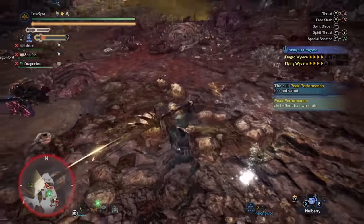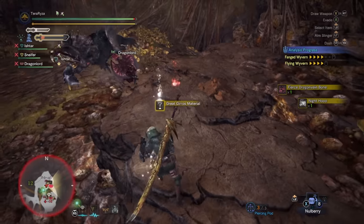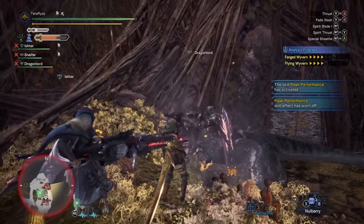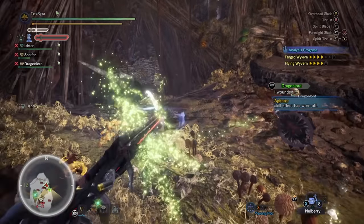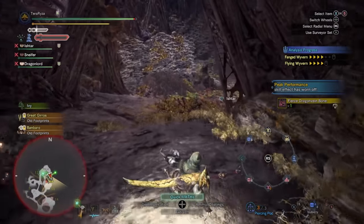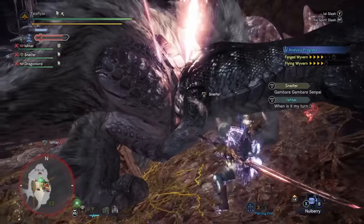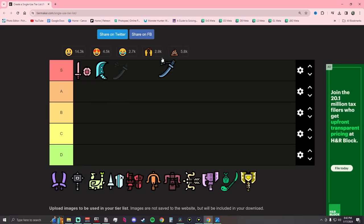Some drawbacks: some attack animations are a bit slow, and its hardest hitting move, the helm splitter, is extremely slow and very interruptible. It also needs clutch claw boost to tenderize more easily, with no way to guarantee a tenderize on a single claw shot. This weapon also trips players frequently — I'm a big advocate for slotting in the Flinch Free skill. The truth is, you can alleviate problems from other players if you just equip one decoration, but the fact remains this weapon does trip people a lot. Long Sword: A tier.